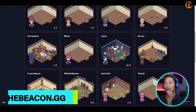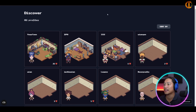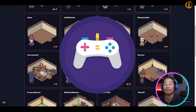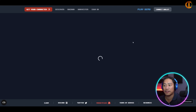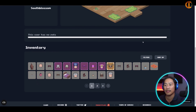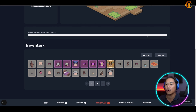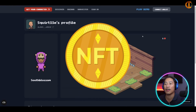First up is The Beacon — link will be in the description. The Beacon is a fantasy roguelike game that combines MMO social gameplay and NFTs. You can traverse progressively challenging dungeons, hone your reflexes slaying enemy monsters, explore with friends, and participate in the economy with your NFT loot.